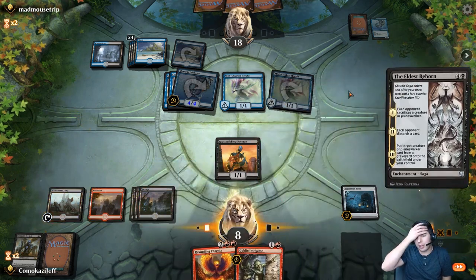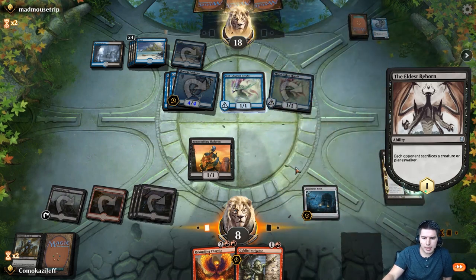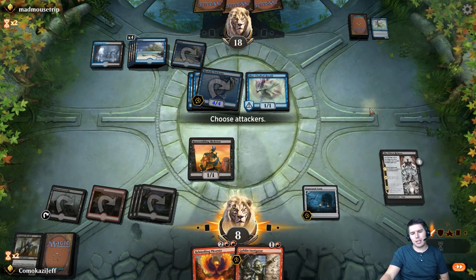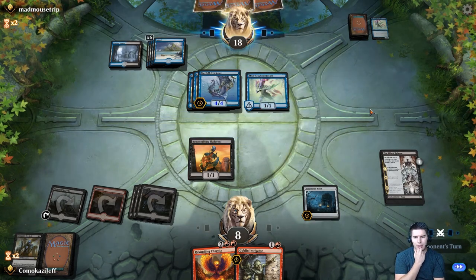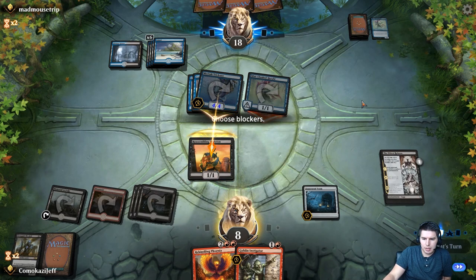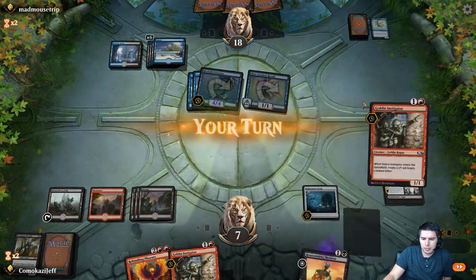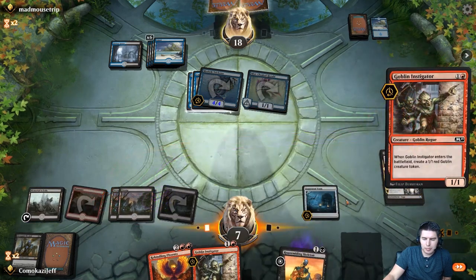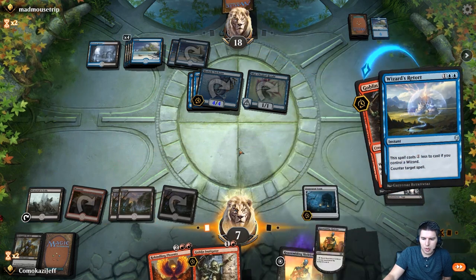We're going to try for The Eldest Reborn — destroy one of these guys. No attacks. They don't seem to have counters now. Block — down to seven. Discard a card. Goblin Instigator — create some more blockers. Wizard's Retort. Man, they have had so many Retorts, and we do not have another red mana. I think it's eleven sources of red mana in here.